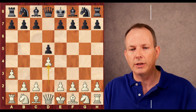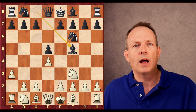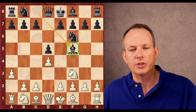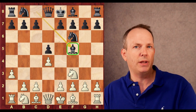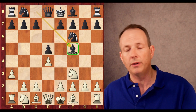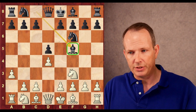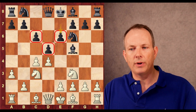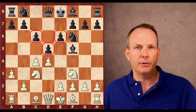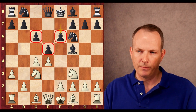d5 is Hans's reply. d4, knight f6, knight f3, bishop f5. And basically Hans Niemann is playing a London system in reverse. He's trying to say that the a3 move just kind of gave him the pieces as if he was white, and he'll just try to make the a3 move look unnecessary. c4, c6, knight c3, and e6. It's just like a London system but with the black pieces — a light-squared strategy.